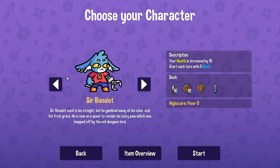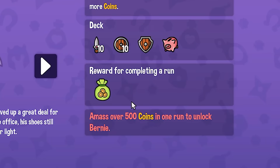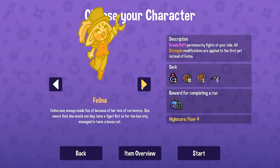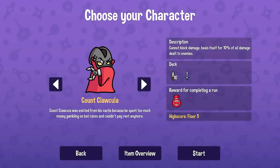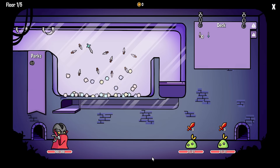There's a character I want to play in Dungeon Claw, and it's Bernie. Unfortunately, I have to amass over 500 coins to reach Bernie. That means it's time to get really, really, really rich. We're going to use Count Clockula because he gets 10% of his damage back, and we haven't totally beaten a game with him yet. So let's see what happens here.